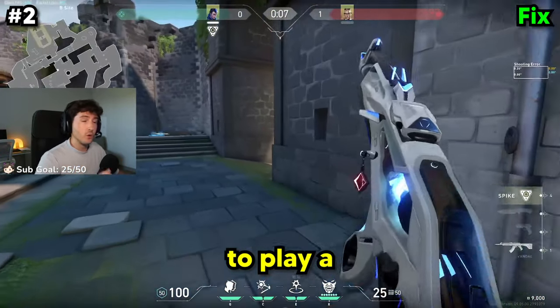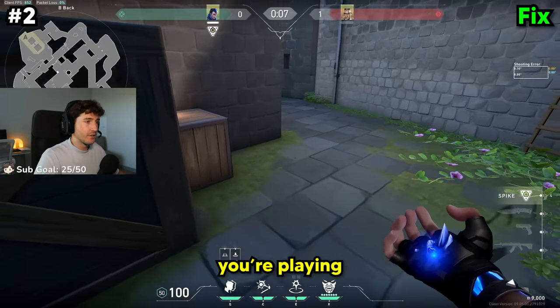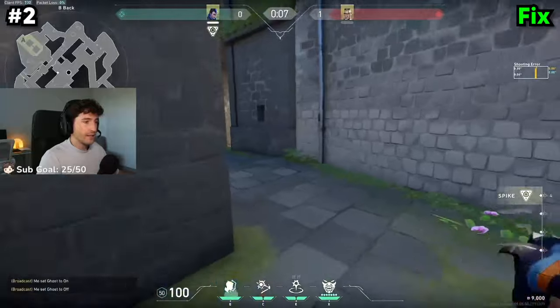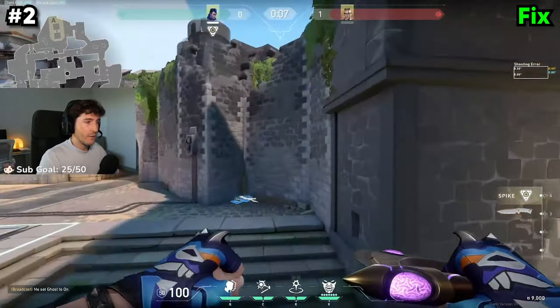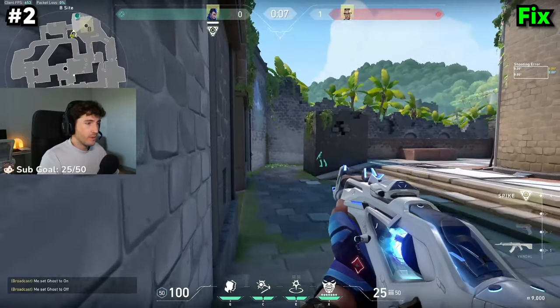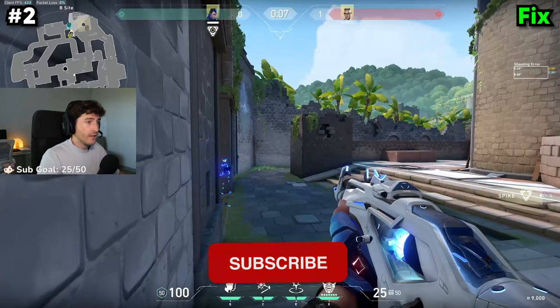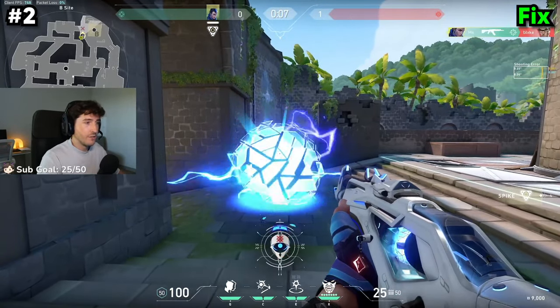The fix to this is to play a crossfire with your clone. Instead, set up your clone on the opposite side you're playing. So let's say you're playing on the left side — set up your clone on the right side. That way, when the enemy starts to push B and you activate your clone, they see it on the left and think you're there, but instead you're on the right and you get a free kill.